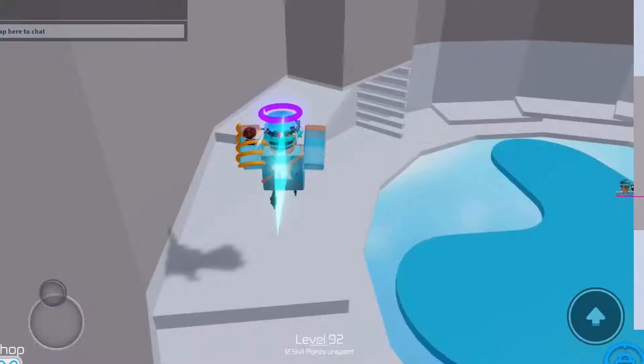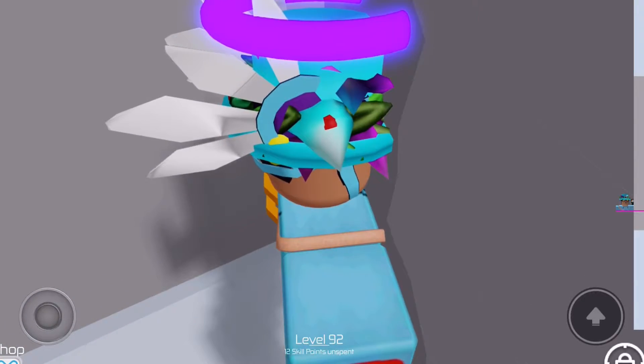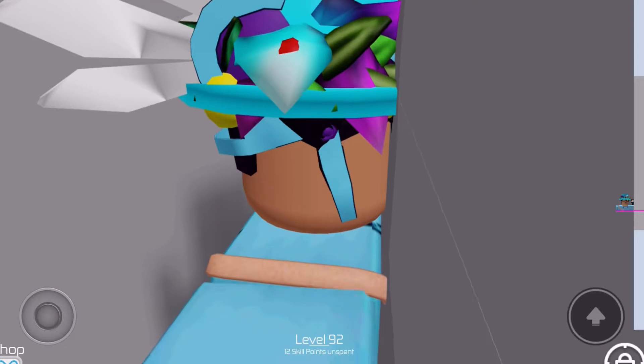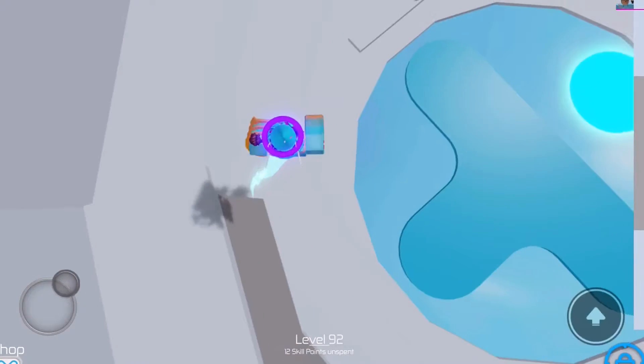So this is actually how you can wallhop. As you can see, there are very small lines right there — that's basically what you'll be wallhopping on, just like that.